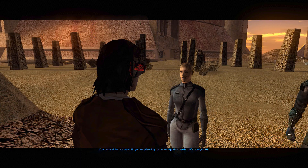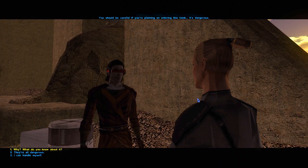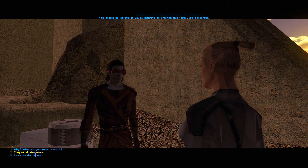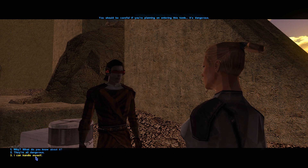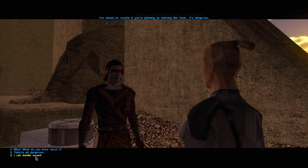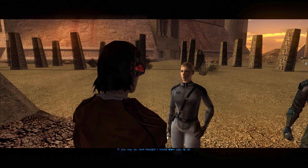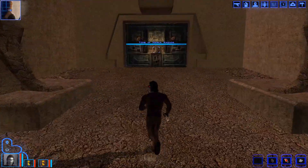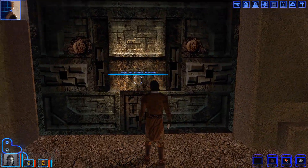Let's see — she says: 'You should be careful if you're planning on entering this tomb, it's dangerous to go alone.' That's why I've got a team. She says 'I can handle myself.' What can she possibly know? She's a Sith — she'll probably lie anyway. 'Just thought I would warn you.' Sure, how nice of you. I'll take that into consideration. If you're the problem, you're gonna get murdered.